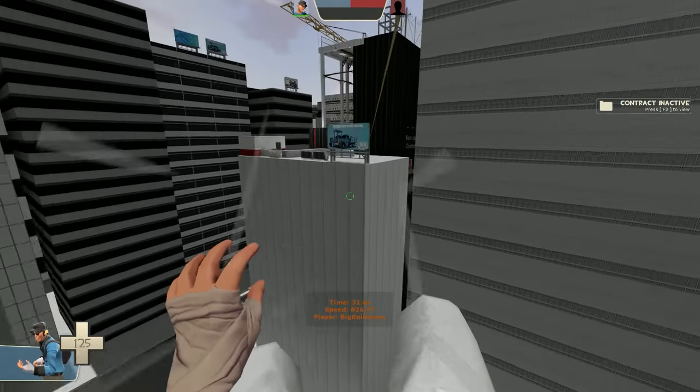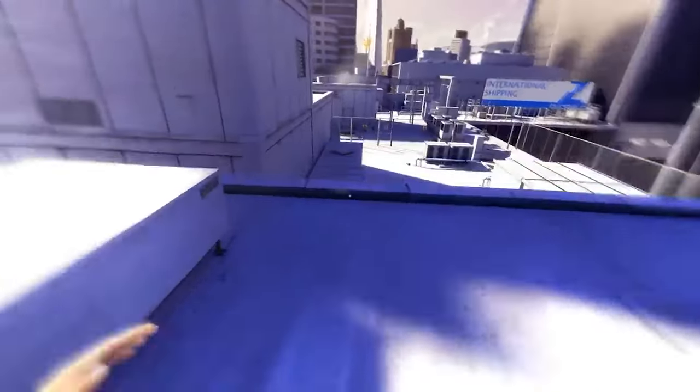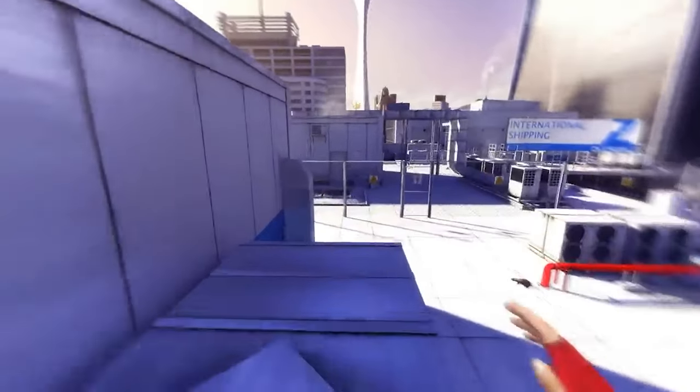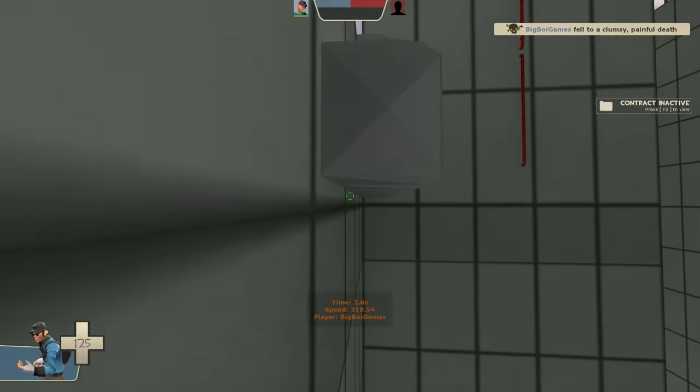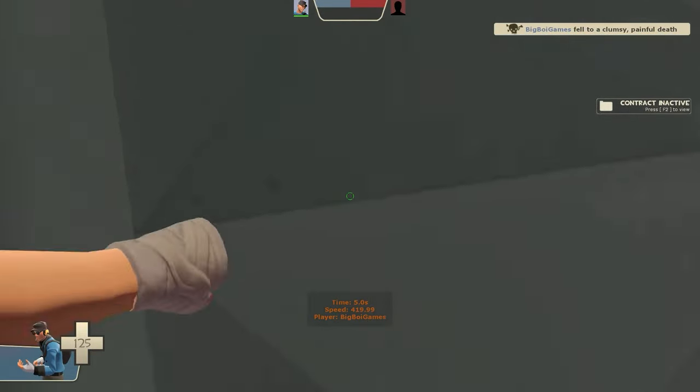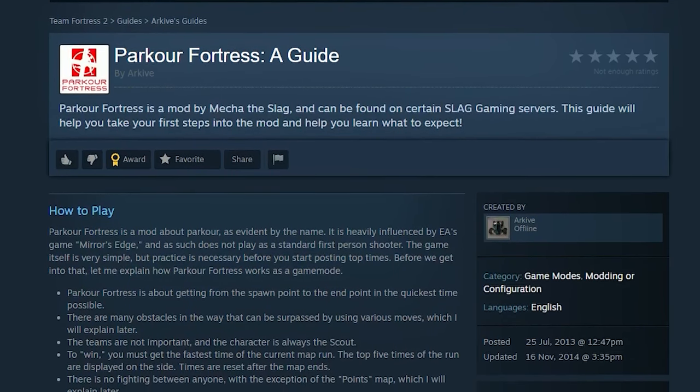Back in 2017, when everyone wanted to become a commentary YouTuber, you'd often see the same background footage in every video, and that background footage would be from a game called Mirror's Edge. Imagine that but in TF2, because that's exactly what Parkour Fortress is — a rip-off version of Mirror's Edge. Parkour Fortress is a 2011 game mode created by Mecha the Slang, where everyone on the same team as Scout has to reach the end of the map in the shortest time possible, by whatever means possible.